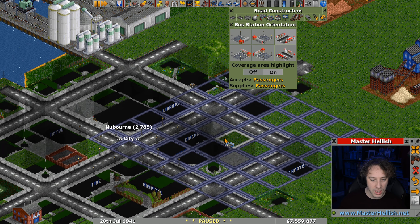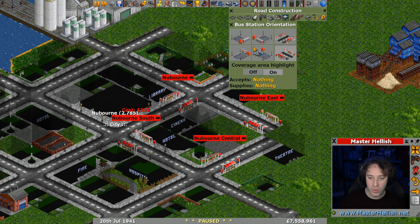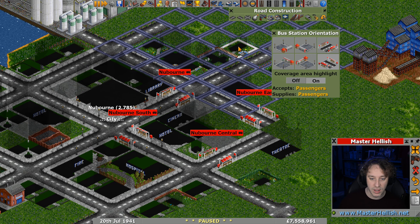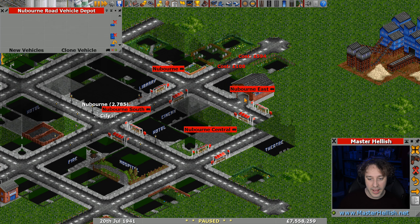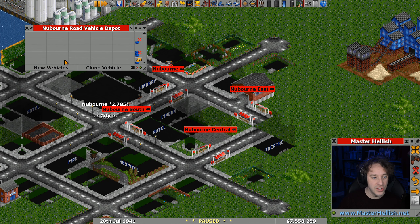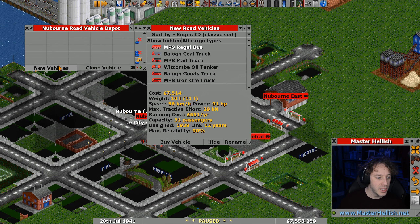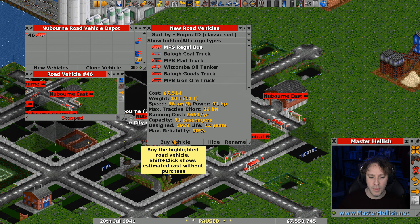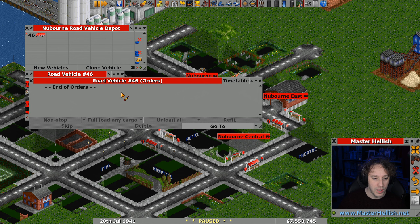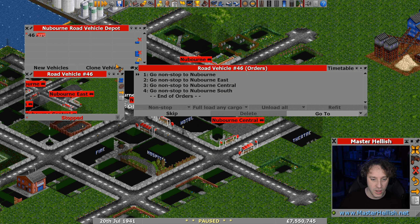I want these cities to grow, so we're going to apply the growth algorithm. The growth algorithm requires a unit of cargo — any unit — to be either picked up or dropped off in a city once, for up to five stations in 50 days. We've got four stations around here with the docks being the fifth. We're going to use two vehicles rather than one so that if a vehicle goes away to service or breaks down, we don't miss the opportunity for the city to grow.